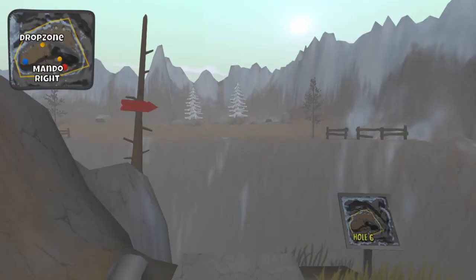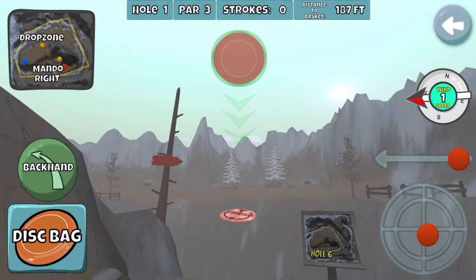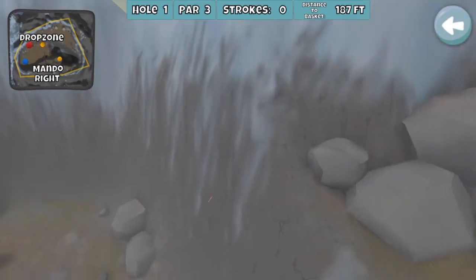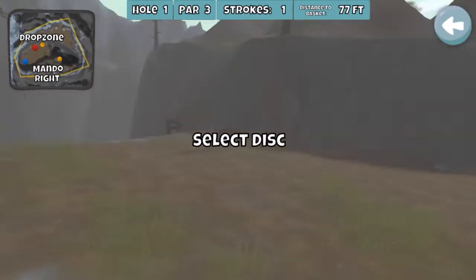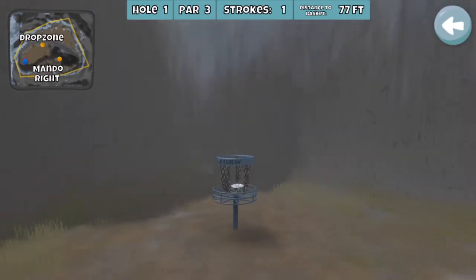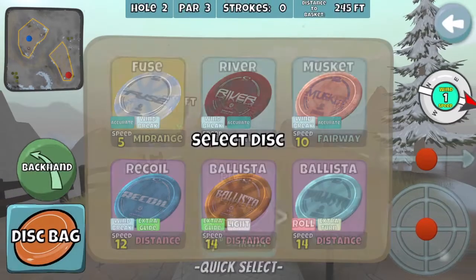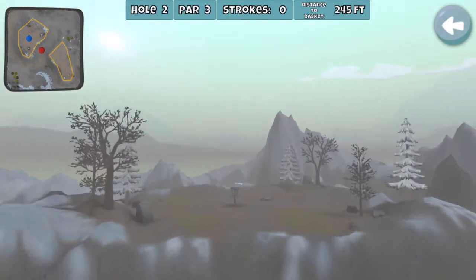Going into round four — I need a 12 under to tie for first. I waited a little while to play this. Hole one: I play a stall shot and got a really bad roll out of it, so right out of the gate I'm thinking crap. At 77 feet, luckily that's in my good range. I know I need a 12 under to tie for first and 13 for solo first. There's one other player who was close that might still play. No way I'm going to ace-run this next one — just take my birdie, but I know I need at least three eagles.